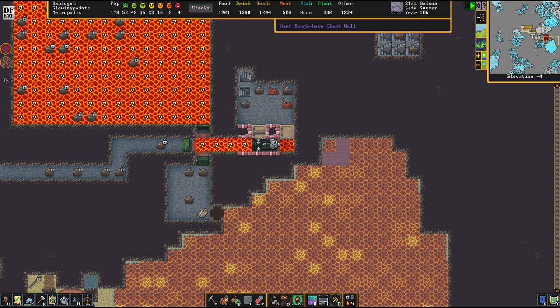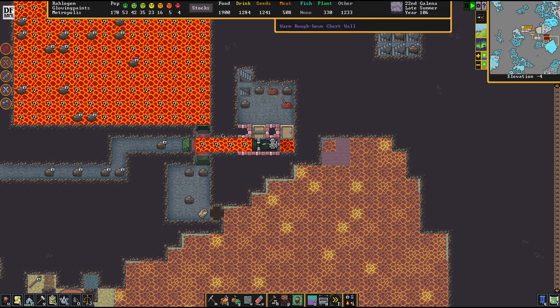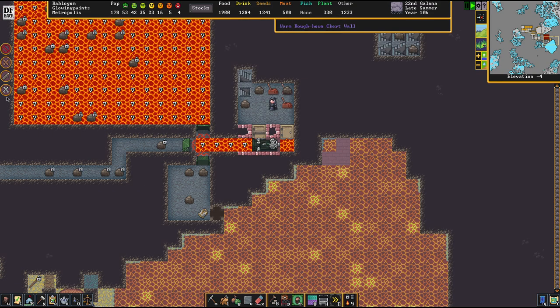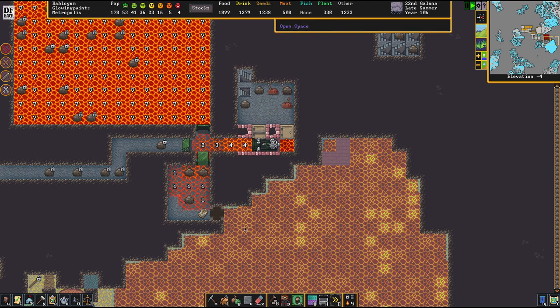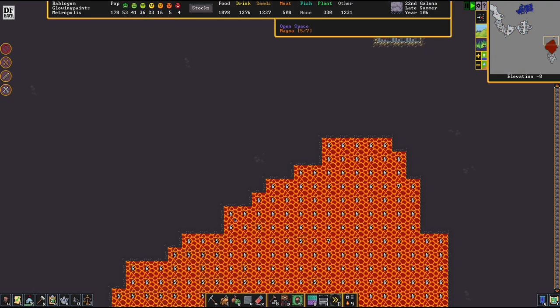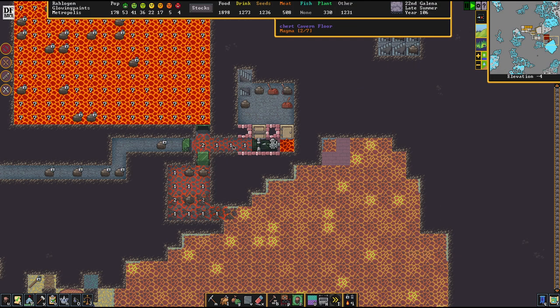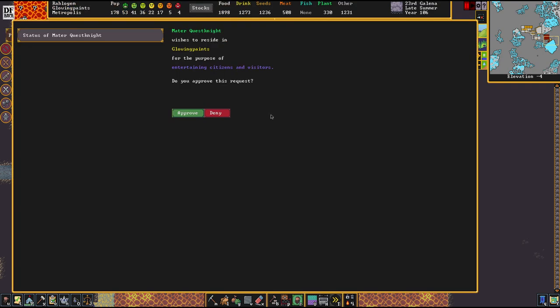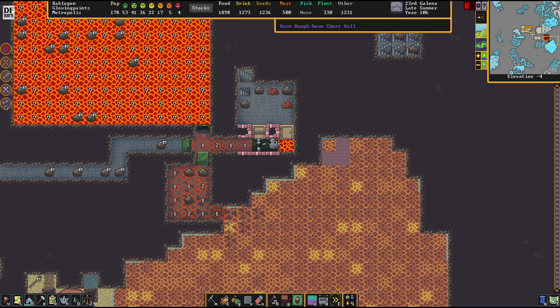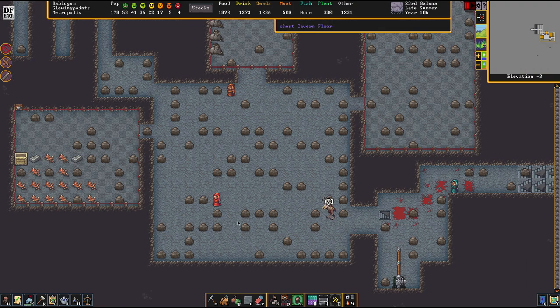My hunters keep killing elk birds. I just love watching this. Now we get on over here - this thing needs to go. The elk bird is still here. To set up these workshops, we're going to need to make a channel. There's a method to my madness - I'll explain in a second.